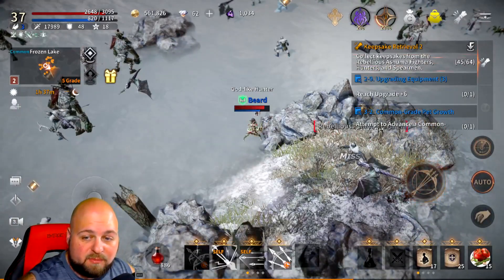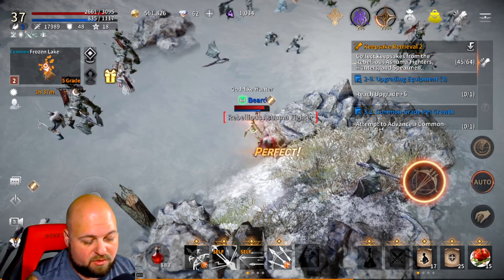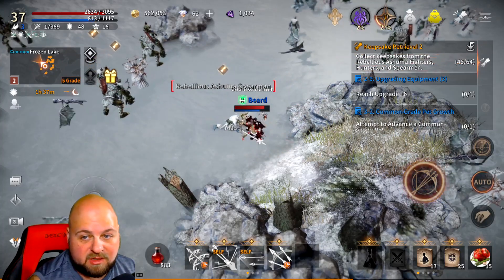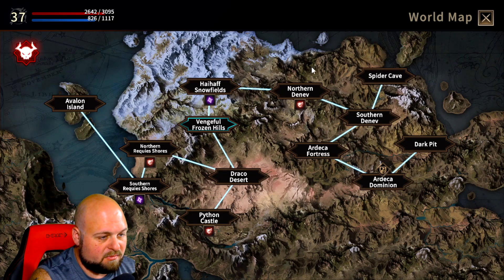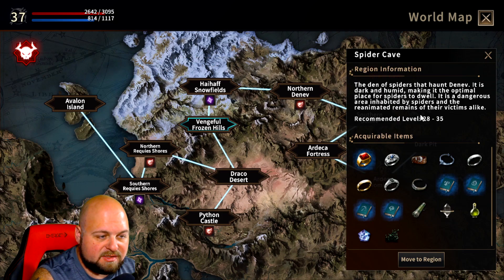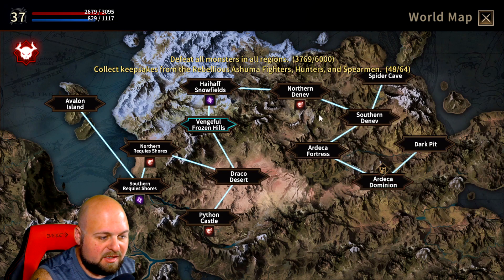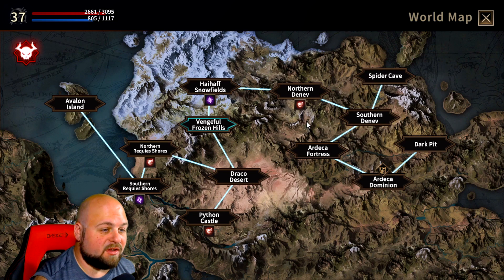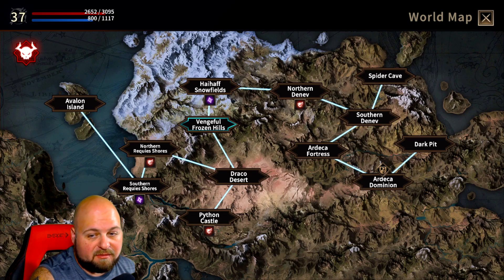One of the issues that made it harder for me to figure things out is that you can't see the health or level of mobs. For a while I couldn't find mob levels anywhere, but I finally found that if you go to the global map and click on an area like Spider Cave, it gives you a recommended level range, so you get an idea of what level those mobs are.